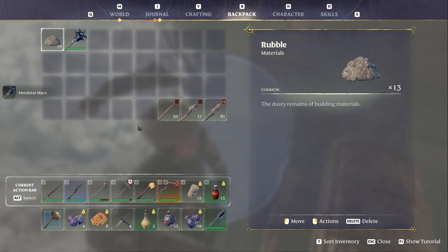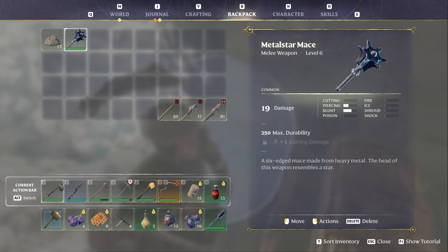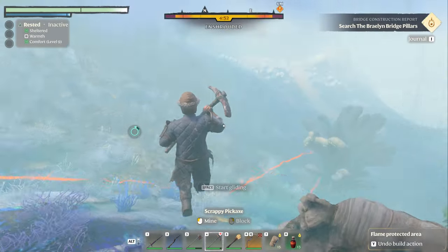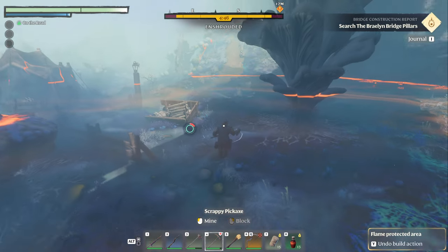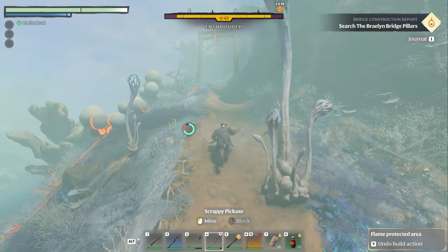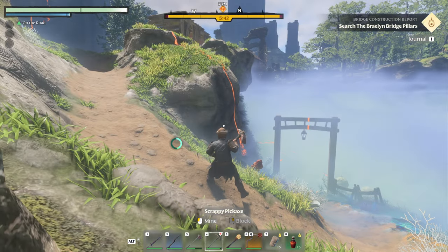I wonder how good that is compared to what I have. I have 20 damage — it's a common, but it's already almost as good as what I'm wearing. And I'm stuck apparently. That is how you find it. That is how you can get to this without having to deal with that off quest marker that doesn't show correctly, so that you don't do the same thing I did and tear the bridge apart trying to find it. Thanks for watching.